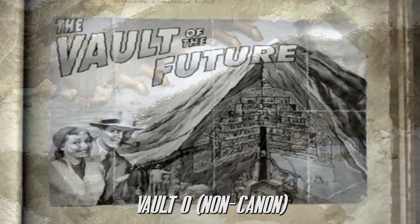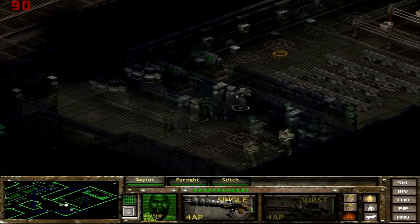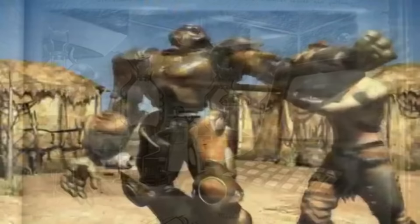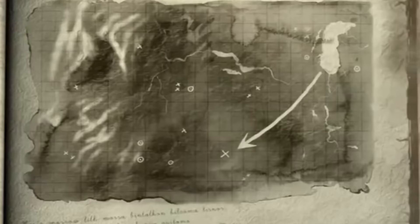Vault Zero was a vault many people were commenting on in my first Vault video asking why it wasn't included. Whilst Vault Zero was part of the fully released Fallout Tactics game back in 2001 by Interplay and Bethesda, its lore and everything within the game is still listed and labelled as non-canon by Todd Howard himself, mainly due to how it changes some of the things set up in previous games. Vault Zero is listed as such and continues to be a talking point within the community about whether it should or shouldn't be.